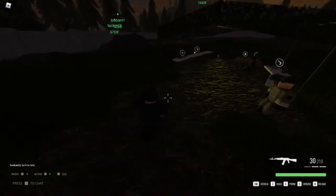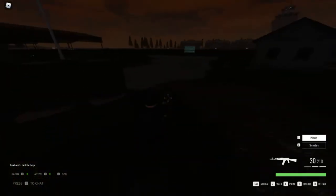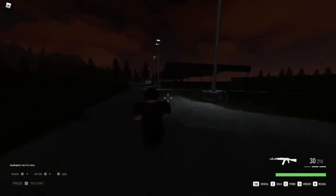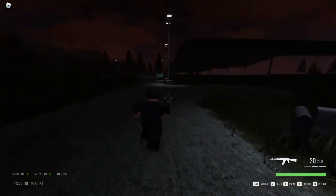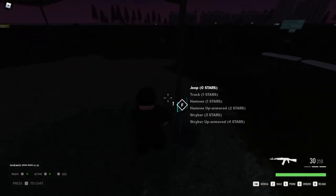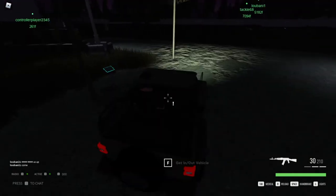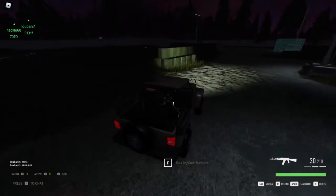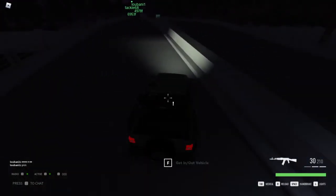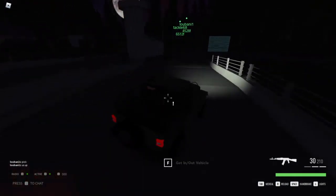Looks like we're going to have to do this the hard way - traveling on foot. Trust me, it is actually really hard, especially with the jeep. Such a bad vehicle. Even though it's the fastest in the game, it's still really bad. Also, when you get to two stars, try getting night vision goggles because I'm pretty sure those actually really help and I don't have them.